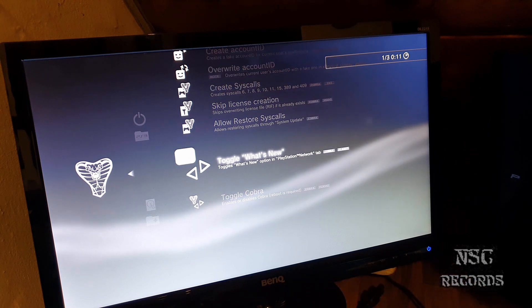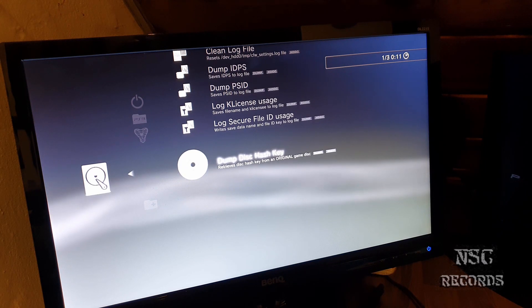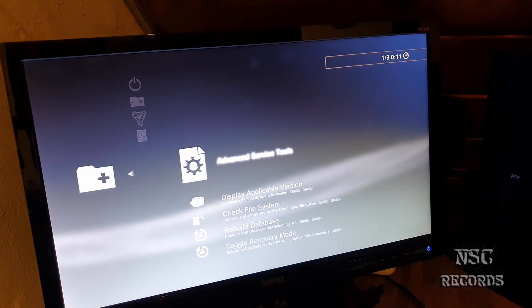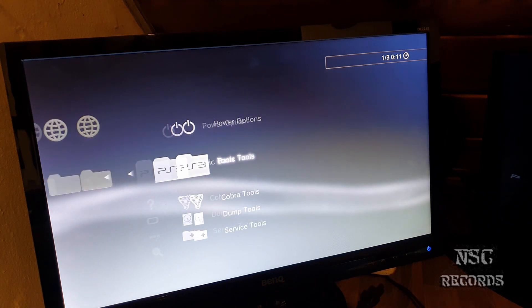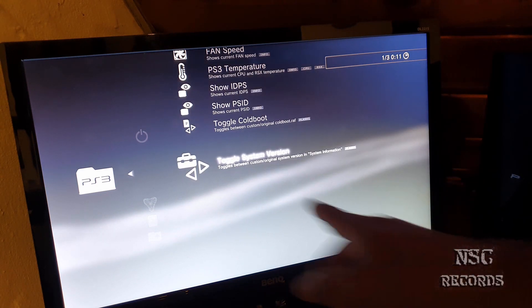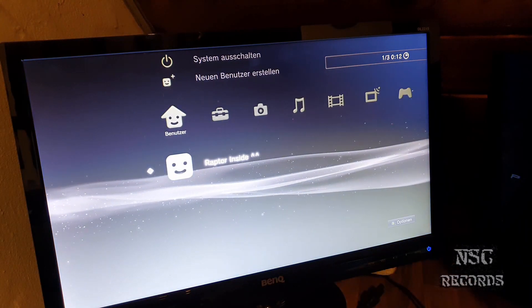If you like this, please support EvilNut because he's a good guy and we need people like him. The PlayStation 3 is great with custom firmware — without it, it's just boring. You can also toggle between custom and original system version here. Don't panic — you can't really do anything wrong. You can go inside, shut it off, restart, and everything will be back as it was.